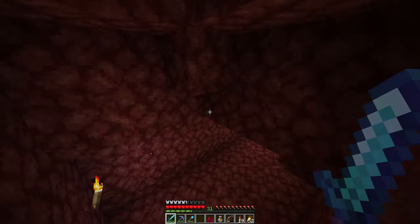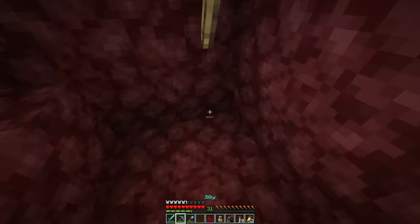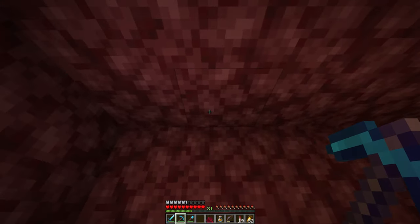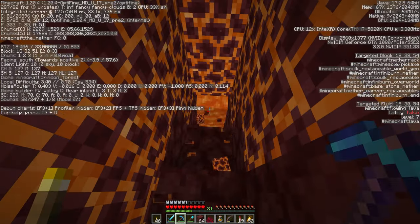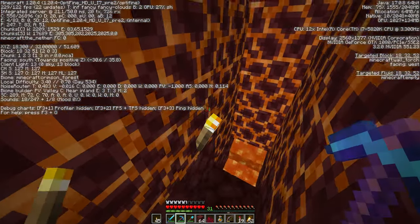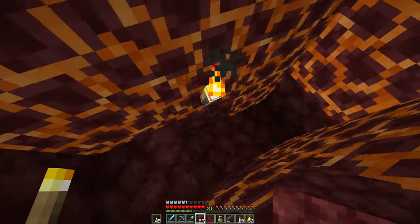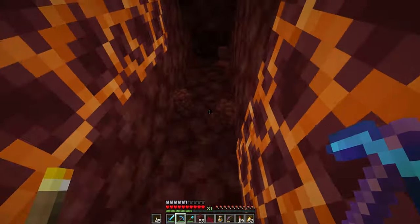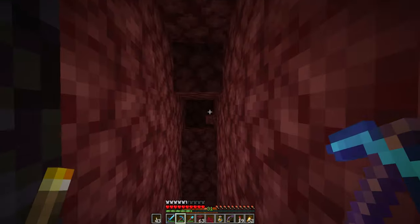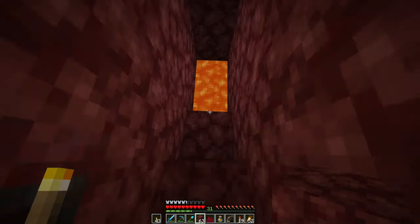This is the tunnel which I made. The coordinates are 53. I want to go deeper. Lava. I will try to go... Can I go here? Yeah, I can. I want to go to the level of 15. That's when I start to dig the tunnel — deep, deep tunnel. There we go, let's get some digging done.